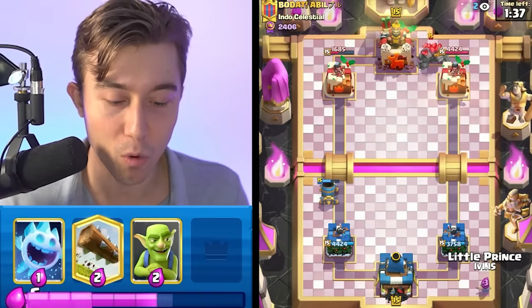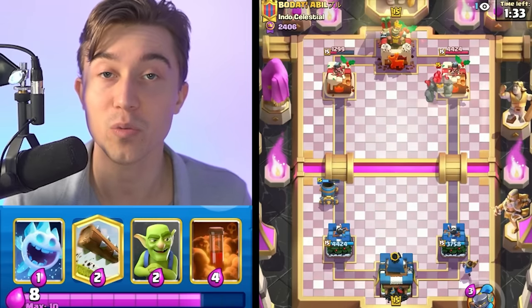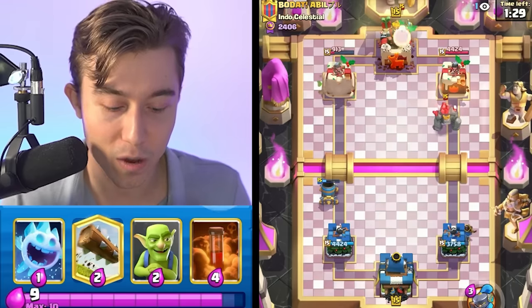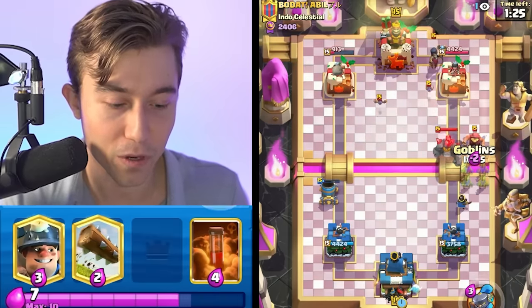The cool thing is most mortar decks would lose in the face of a Golem push. But since we have Little Prince, we can knock back the Golem, damage everything down, and use our poison when he deploys the Night Witch. So that's the strategy we have here. He's going to Fisherman — that's a phenomenal Fisherman, by the way. That was incredibly smart.